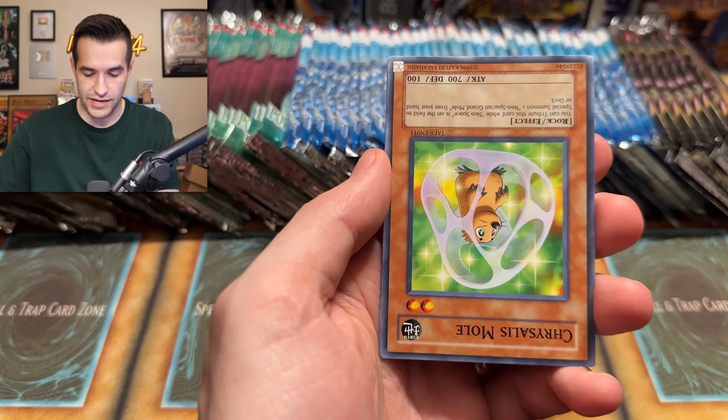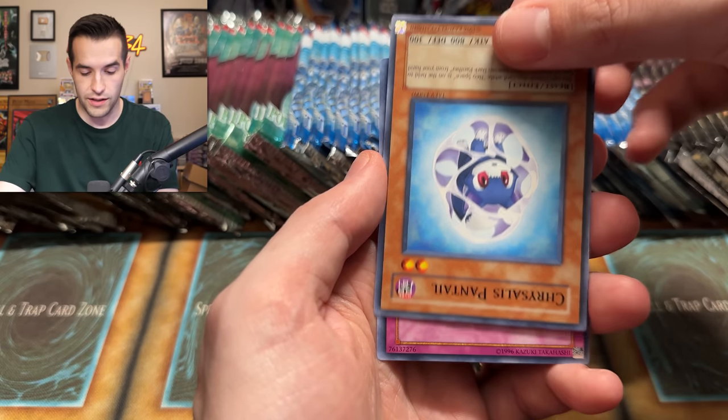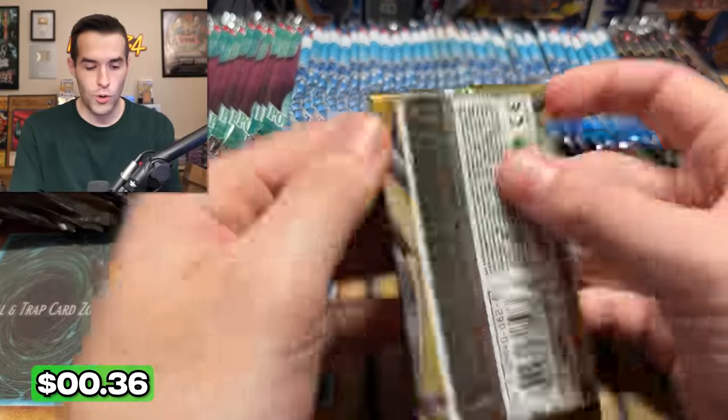We got an Upside Down Cocoon, Chrysalis Mole, Cocoon Veil, Chrysalis Pantsail, and a Spell Reclamation — our favorite Trap Card. Woohoo. Absolute craziness — what a video!